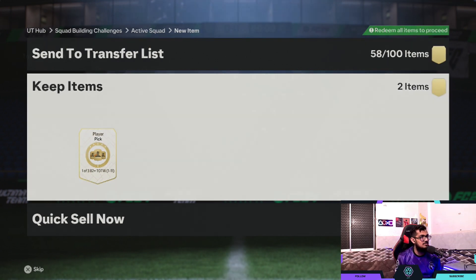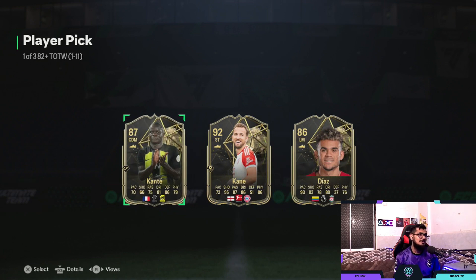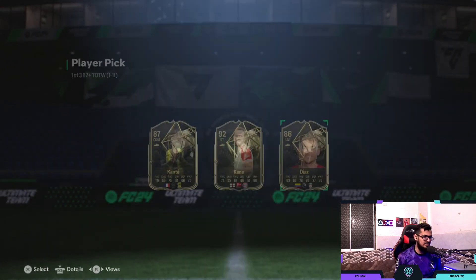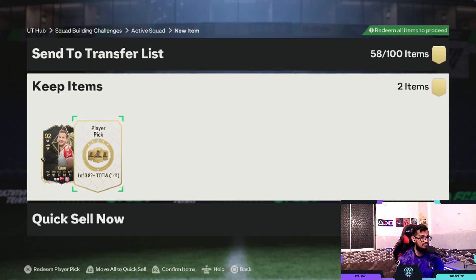Starting with the first pick of the week. One option is only 43k, let's see — Kanté is around 57k. We have to take Kane, so Harry Kane wins it. Value-wise he is around 113k — let's go!